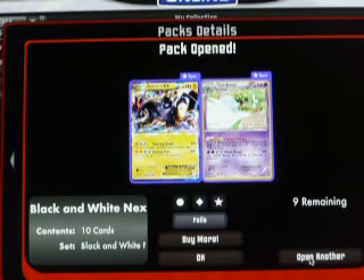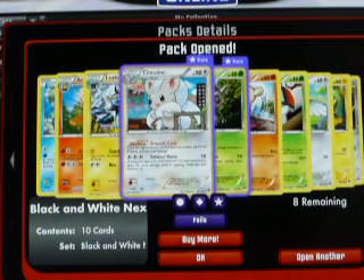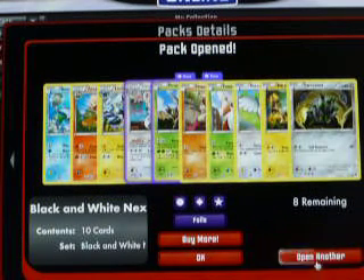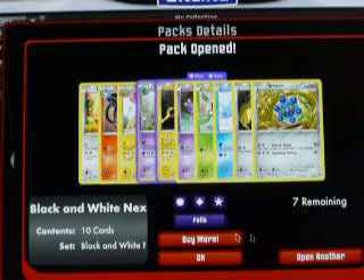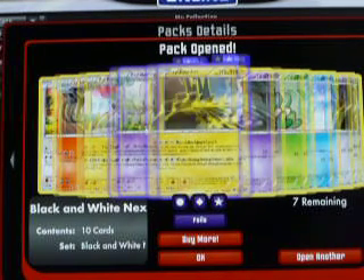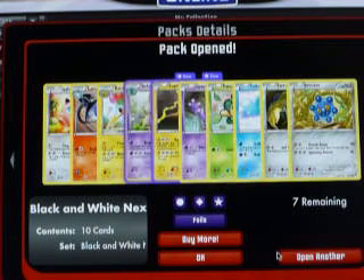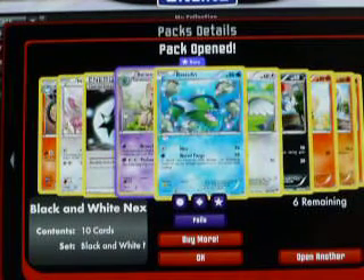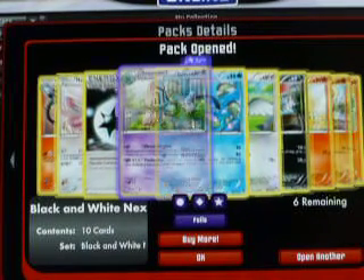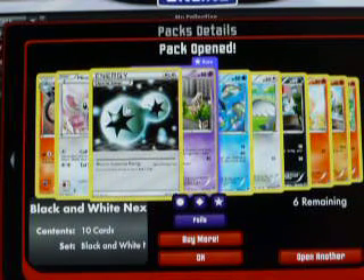Looking for a Shiny also, but I highly doubt it. Chinchino Hollow. Pinsir Reverse. Reverse Zapdos, Behem Rare, and a Raichu. Basculine Reverse, Behem. Here we go — I think this is our first Double Colorless.